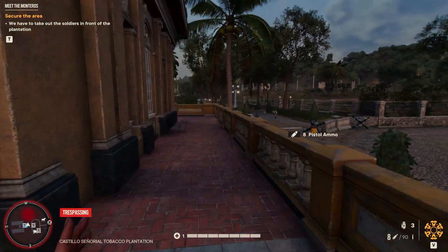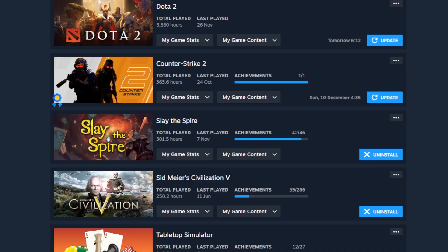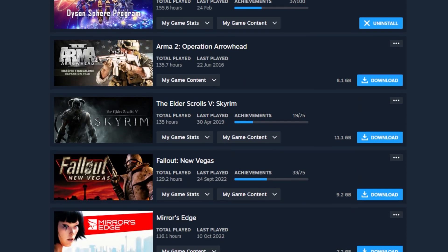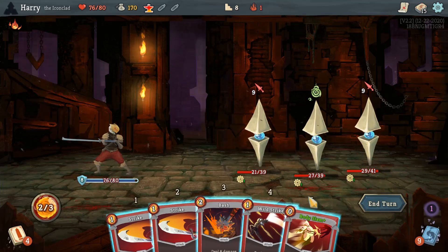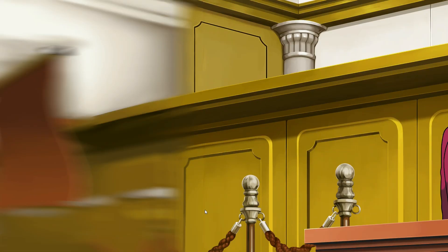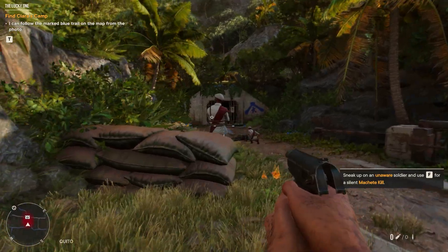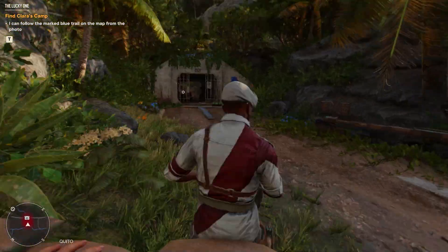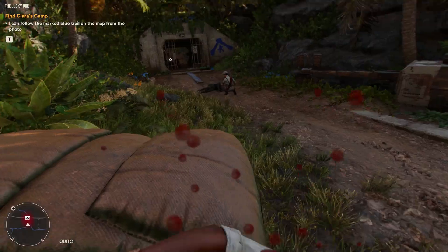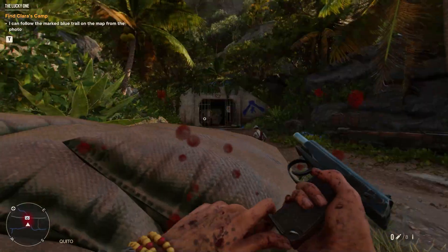And then you have the other end — games that make poor use of their runtime. I've enjoyed dozens of games for dozens of hours primarily because of the variety they throw at me. No run of Slay the Spire is the same. Every case in Ace Attorney always offers something new. And yet after 8 hours of Far Cry 6, I've already had my fill. There's nothing that the game is doing to keep me playing. It's a plateau of pacing.